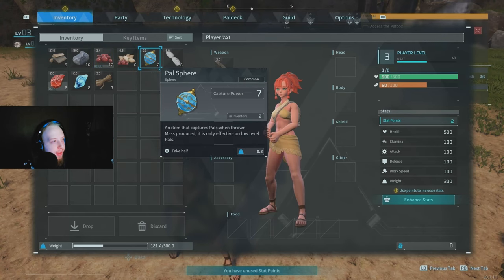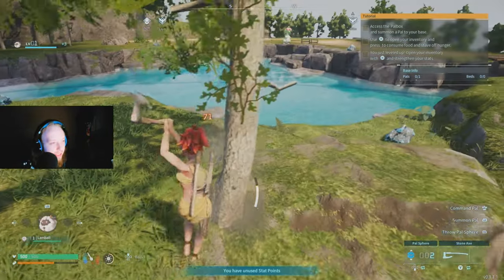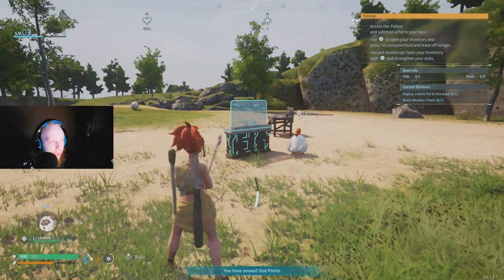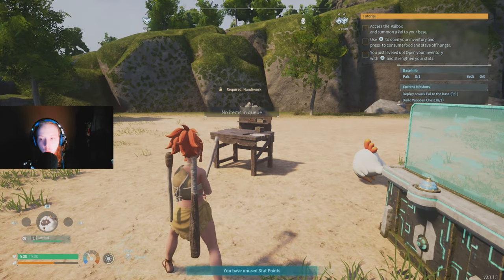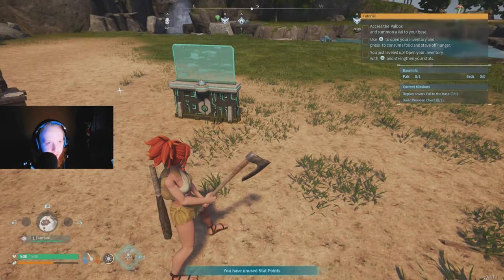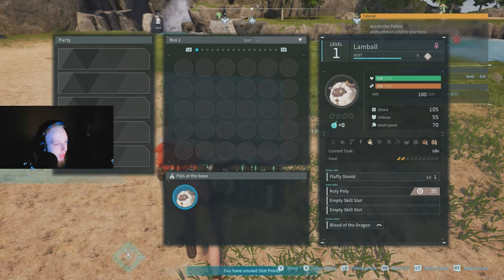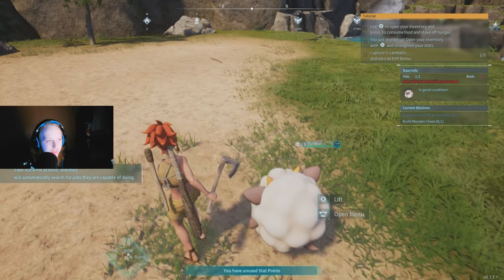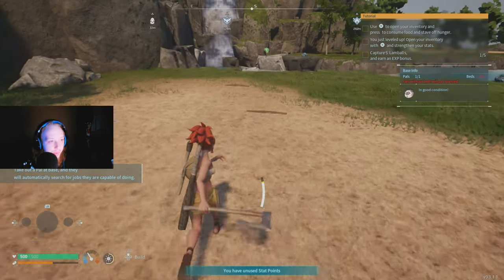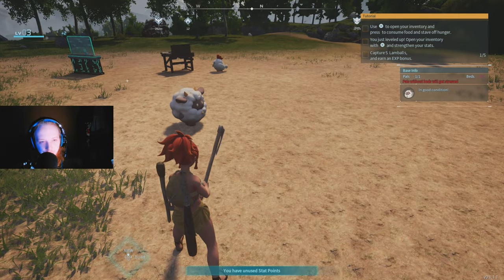Once you've built everything available on the workbench, you need to access the pal box and summon a pal to your base. Interact with the pal box, click A on the land ball, and place it at your base. The pal can help with whatever you're doing — farming resources, building — and can also attack other pals. One downside: pals without beds will get stressed, so you need to take care of them.